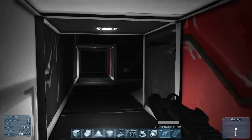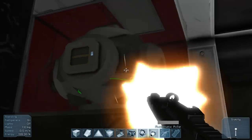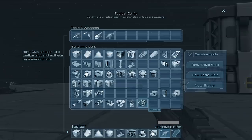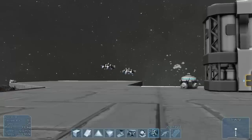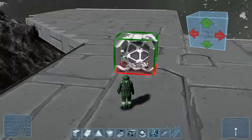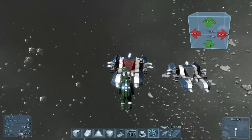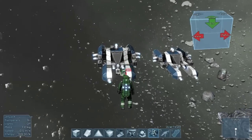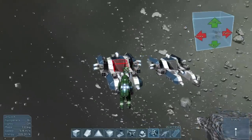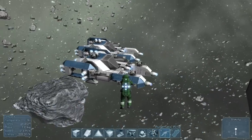I wonder what happens if you shoot the reactors — nothing happens. I was hoping it would blow up. Oh wait, there's a block for that now — the warhead block! Oh yes, this is happening. So basically, from what I watched on the devs' channel, for small ships there are small warheads and for large ones there are the large ones.